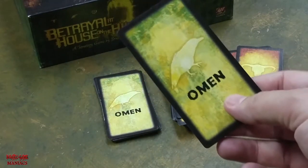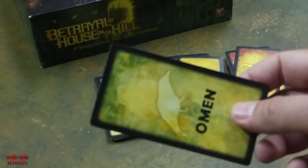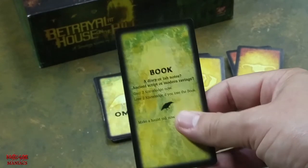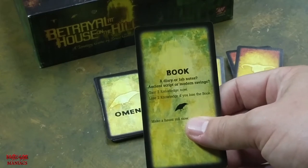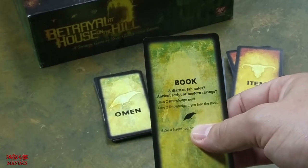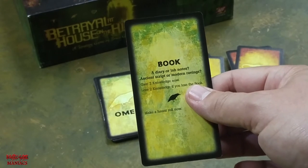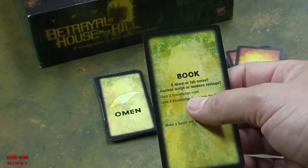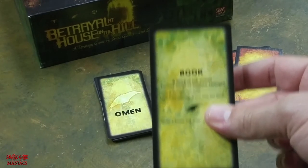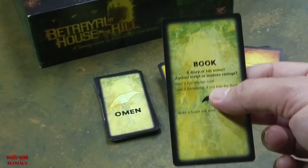Here's an omen card. Whatever omen card you pick up when the haunt is triggered will determine what the haunt is, who the traitor is, and so forth. You can see the raven icon on there, and at the end of every omen card it says 'make a haunt roll now.' If the haunt has already gone off and you pick up another omen card, you don't make another haunt roll, but you still get to keep whatever great items are on the card — like this book, a diary or lab notes. This one says gain two knowledge now, and if you lose the book to a monster or another player who steals it after the haunt goes off, you lose two knowledge.